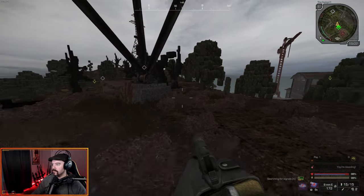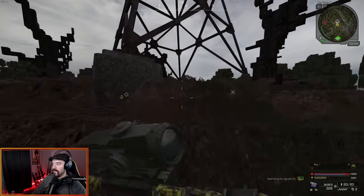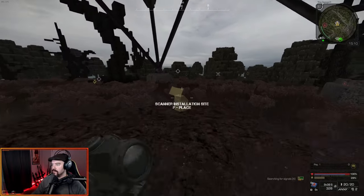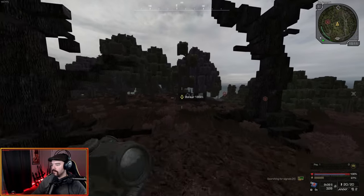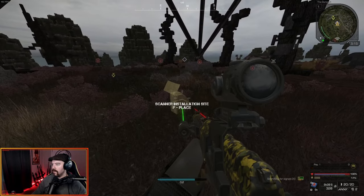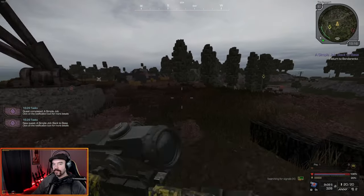Number two. These are all along the ridge that runs right on top of the digger base where Junkman is. Number three. And the last one is way over here — number four. Now we just have to return to Bondarenko, so I will see you guys once we make it back up to the bar.